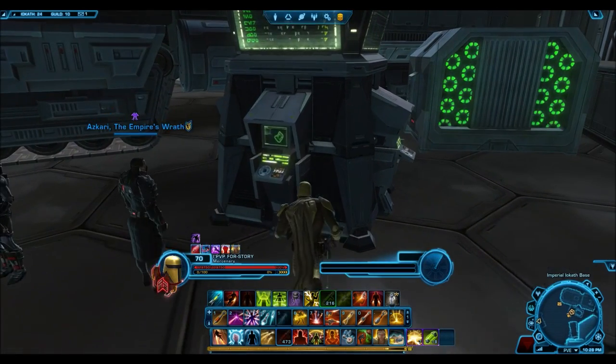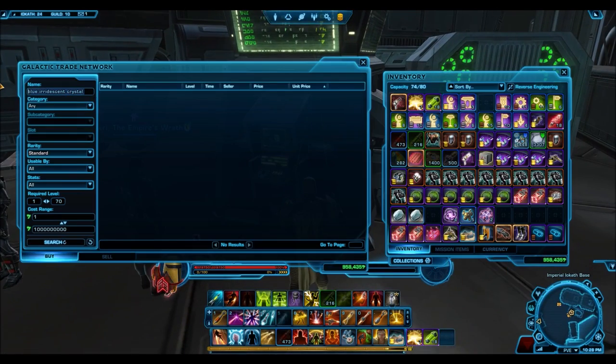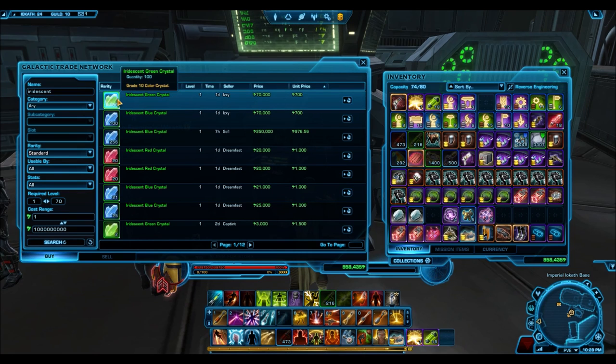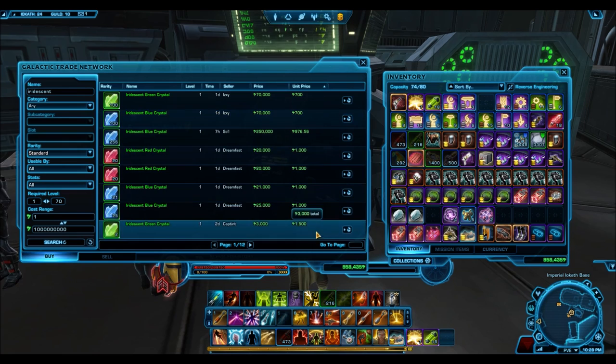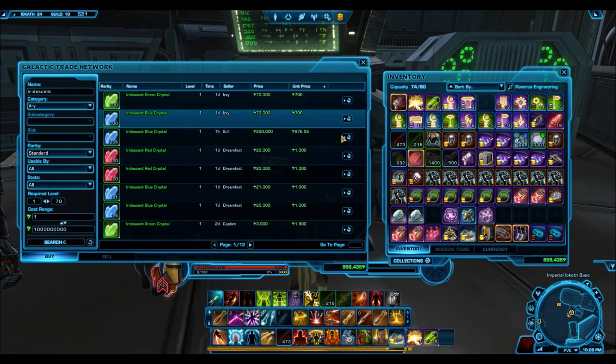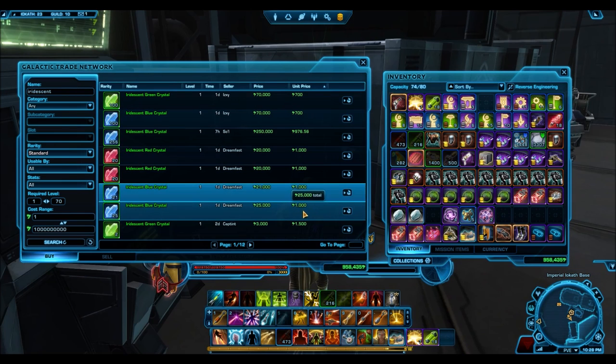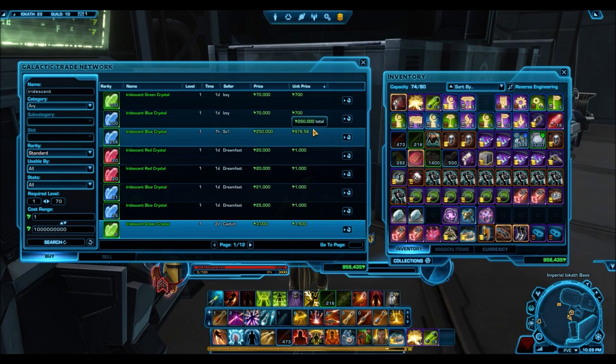The final way to get shards, but also probably the least practical at this point, is to kill other players on Iokath by entering a PvP instance. The reason this is impractical is because literally no one plays on PvP instances right now. The few times I've been there, there are only like 2-3 people on that instance, and I would love to rant about how much of a failure open world PvP on Iokath was, but I'll leave that for another video.